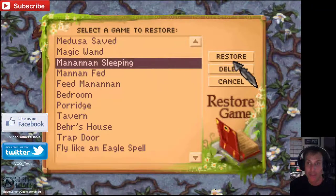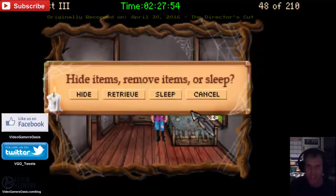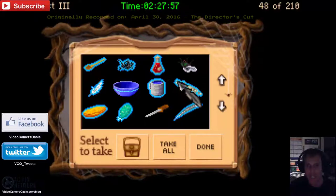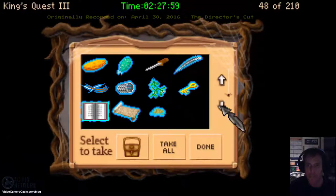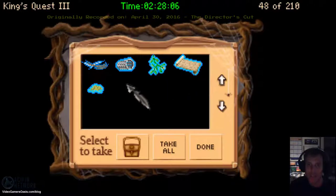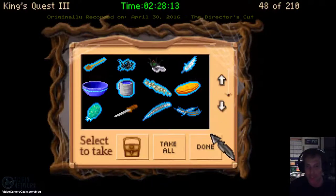Let's continue on with Manannan sleeping. We're going to pick up our items that we need — the saw key, our manual, our magic map, and rose petal essence. That should be good.